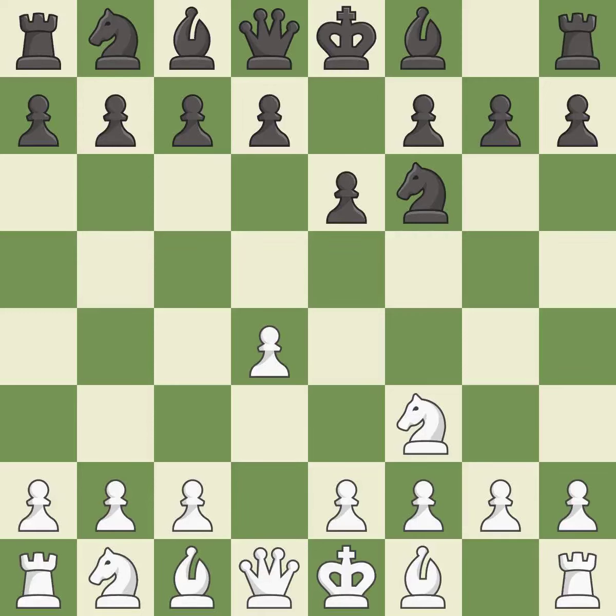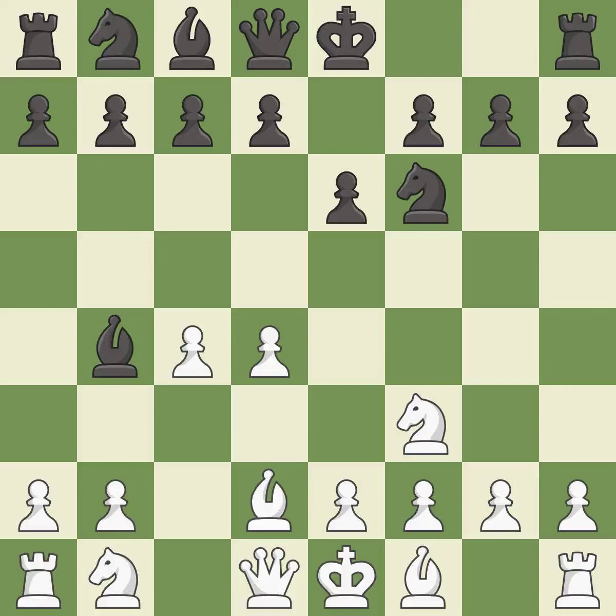e6 prepares the d5 pawn push while also opening up lines for the dark-squared bishop. c4 gains space on the queenside and center, and prepares to develop the knight to c3. This develops a bishop off its starting square, getting it into the action. Bd2 stops the check and offers to exchange dark-squared bishops. c5 takes space in the center, attacks the d4 pawn and defends the bishop on b4. The bishop is ready to be developed to an active square. It is the last book move.